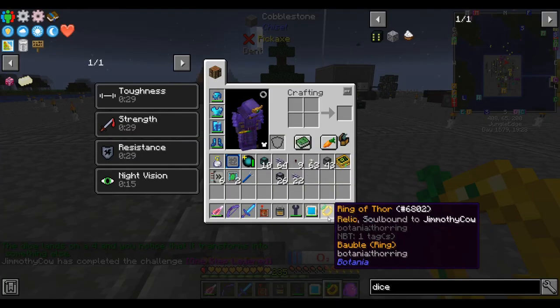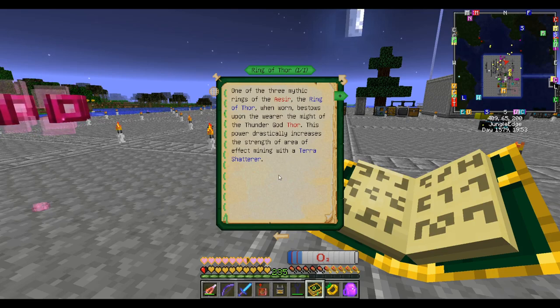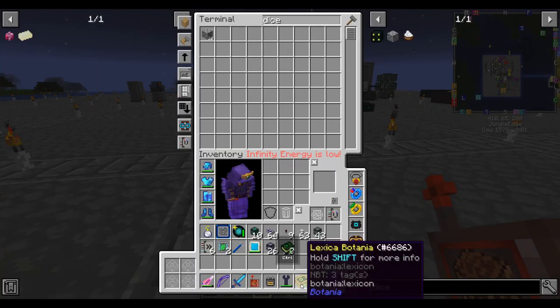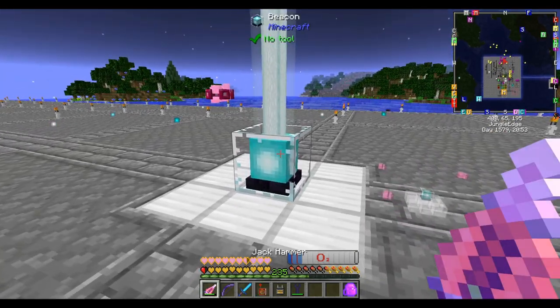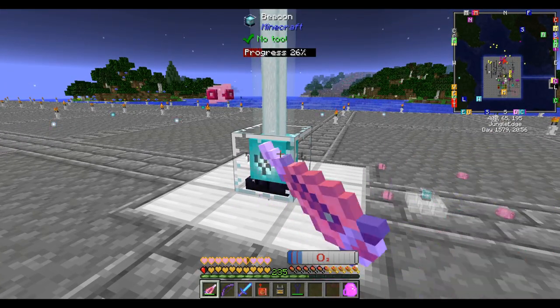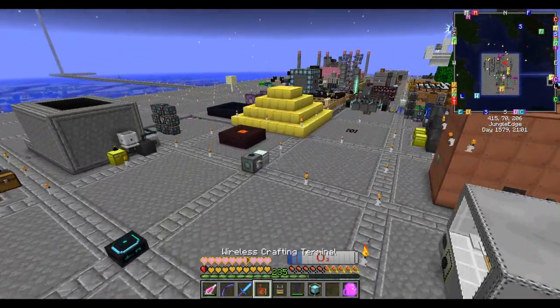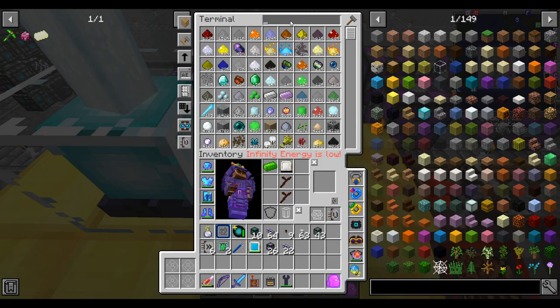What's in the dice this time? Ring of Thor! The Ring of Thor makes your Terra Shatter better. I should make one of those for when I want to go dig up an ore vein - I can dig up the entire vein at a time. I have a free bauble slot so I may as well wear it. This pack isn't one of those where you have to fight him 20,000 times, which is good since it's not exactly a very entertaining fight.